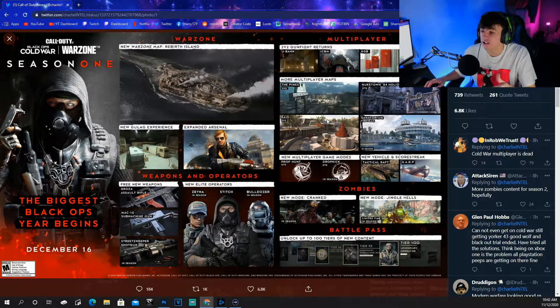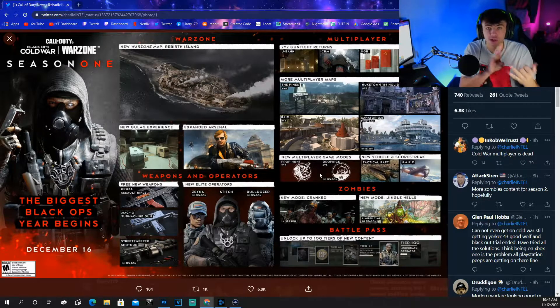Raid 6v6 is coming back - Raid is massive, I love Raid, what a map it was in its day and hopefully it's just as good now. Then you've got Sanatorium for Fireteam, which is obviously a Fireteam map, not 6v6. New multiplayer game modes include Prop Hunt 6v6 and Dropkick 6v6. With Prop Hunt you're going to make yourselves into lampposts, bins...